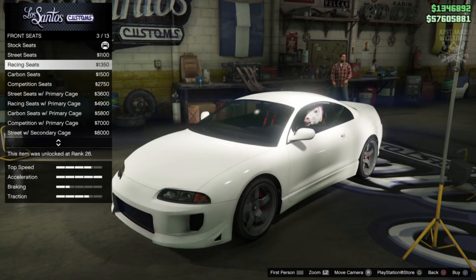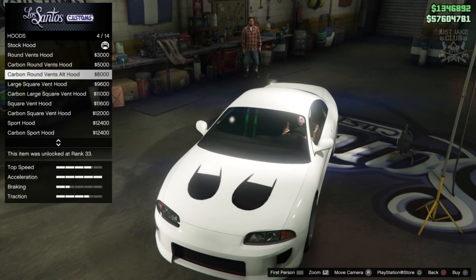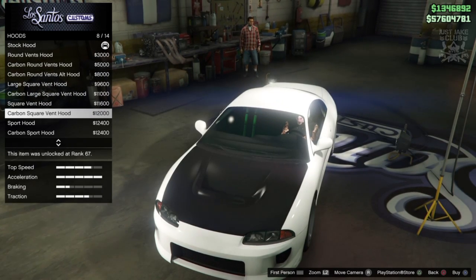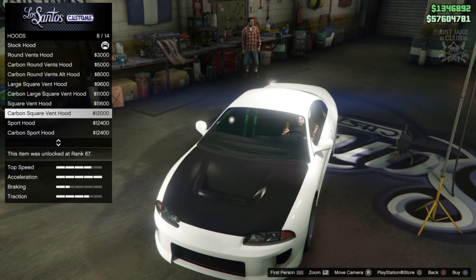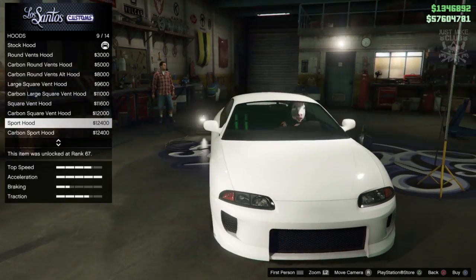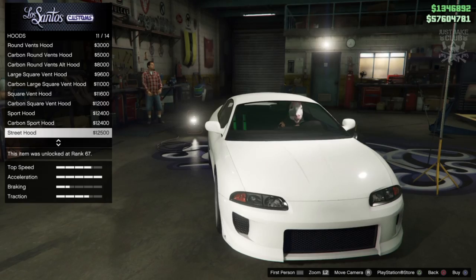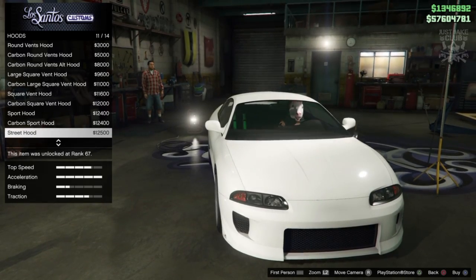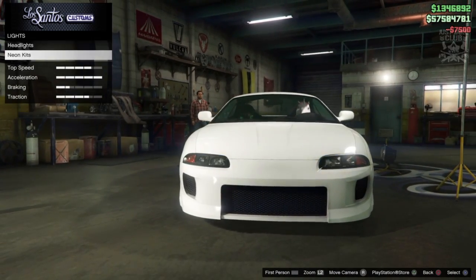I'm just going to go with the street seats. Next we've got the option for a hood - you do want to change it because it has a bit of contour down the centre and bulges out subtly on the sides. To replicate that best, it's the street hood - this one here.